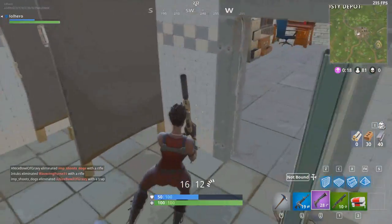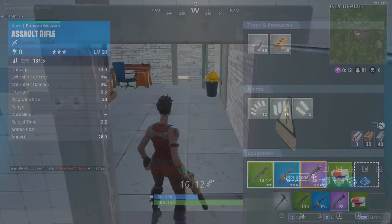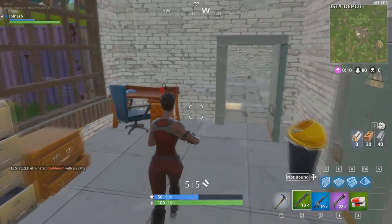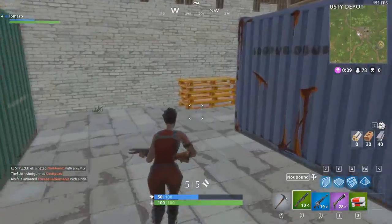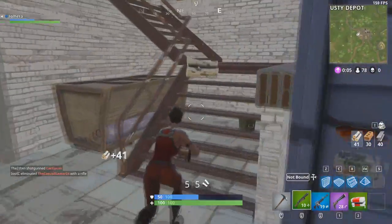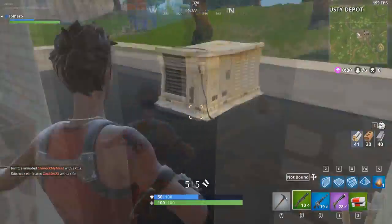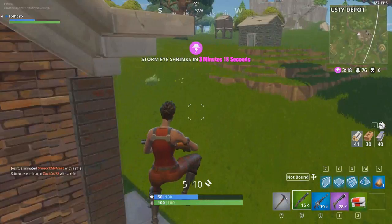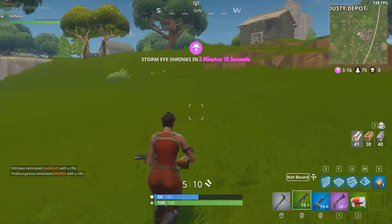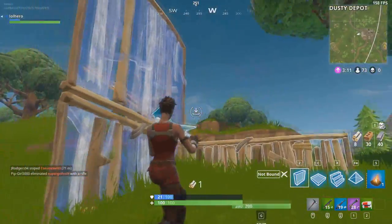I found a shotgun here — that's great. It's going to help me with the guys outside. I know there's more than one guy out there, so I'm just preparing myself, getting my keybinds ready. I hear him running outside around the corner, so I'm going to go over here, gather some wood, use this campfire, and I'm ready to go fight this guy. I thought he was going to be on the left on the house, but it looks like he ran up here. I didn't expect him to do that, so now I have to build.